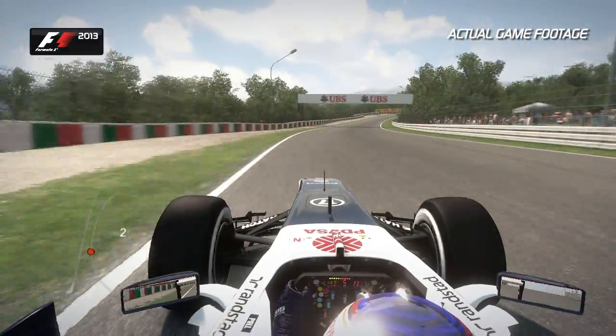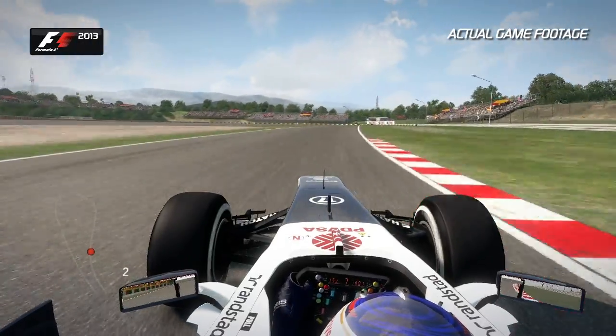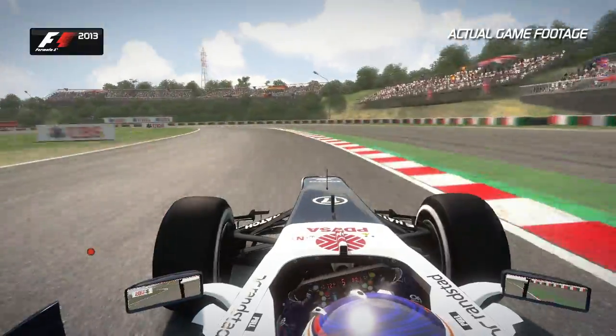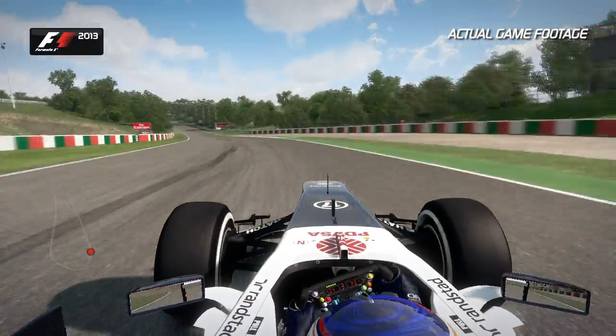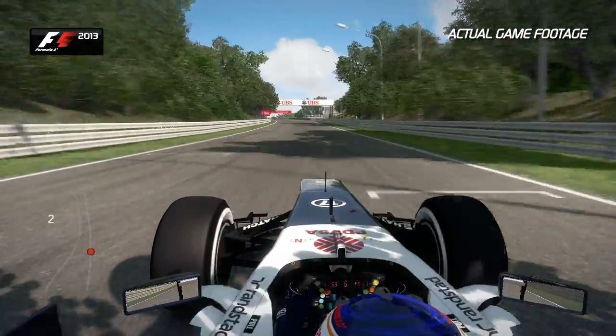As we climb up the hill now towards the spoon curve. The right-hander, you feel the g-force on your body, and then slow it down for the left-hander, the first part of the spoon curve. And then it slows down even further, tightens up at the apex. But you need to carry that speed because once again the track rises up the hill into sixth and then seventh.